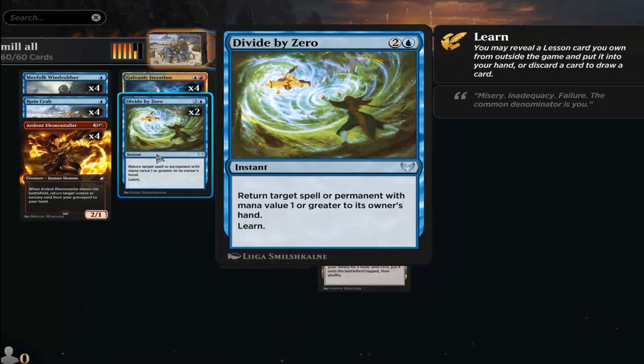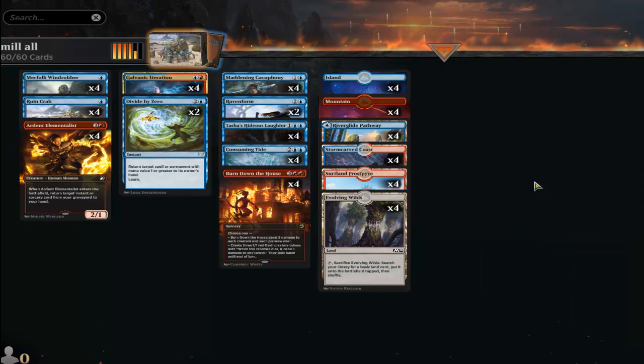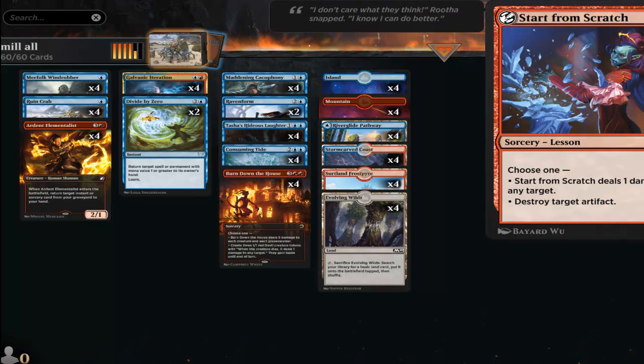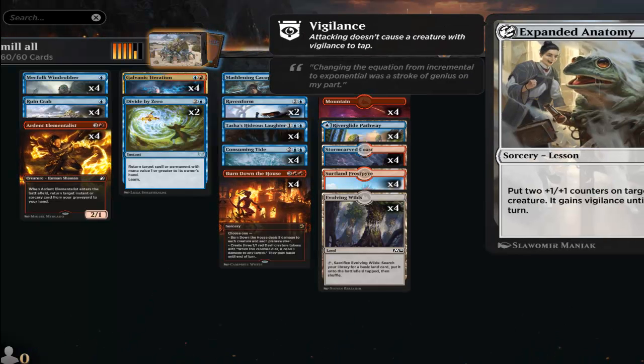Divided by Zero has the Learn ability, which lets you go to the sideboard. We have Environmental Sciences, two copies of Start from Scratch in case I need to destroy an artifact, and the one-damage-to-any-target can come in handy because you could potentially win the game with it. We also have Expanded Anatomy.